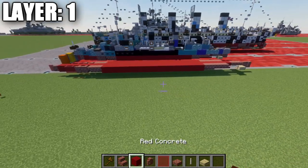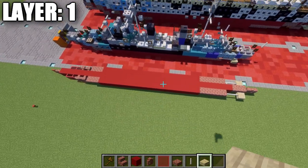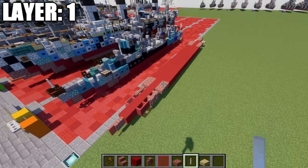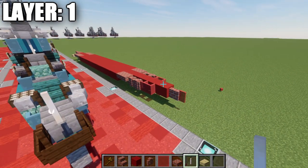Once you have that all complete, that is going to basically wrap up what we have for layer one. You're going to take what we did on the right side and flip it over to the left side. Really straightforward stuff, and this is what you should have for this layer complete. That right there is going to complete layer number one for the build, and with that, let's go ahead and move into layer number two.